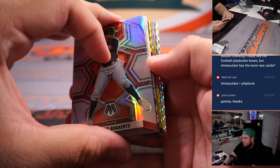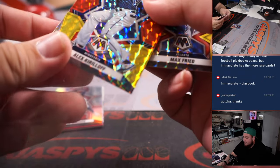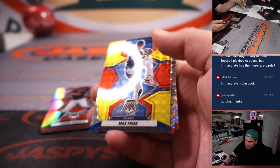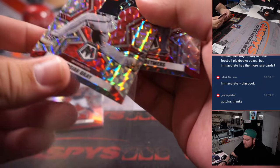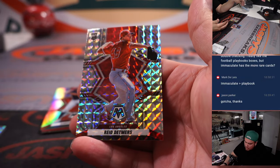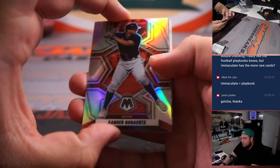All right, so here we go, let's do this quick little break for him. Alex Kirloff. We got Max Freed. We have a Josiah Gray. And then Reed Detmers. And these are rookie variations, so very nice ones there.